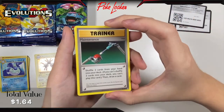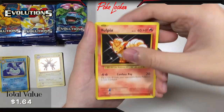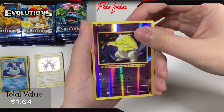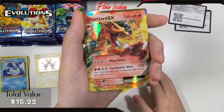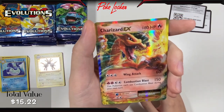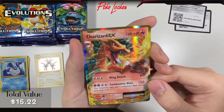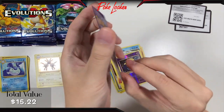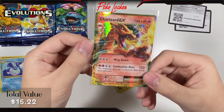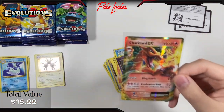Out of pack 3, we got Maintenance, Poliwhirl, Brock's Grit, Electabuzz, Vulpix, Sandshrew, Onix, Magikarp, Reverse Holo Drowzee, followed up by a Charizard EX. Wow — I have never pulled this Charizard in any of my Evolutions openings, so that is pretty awesome. Not the Charizard we're looking for, but a Charizard nonetheless. Three packs in and we already hit our first big hit — a Charizard EX!